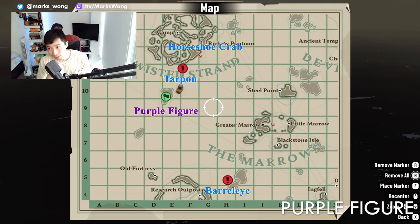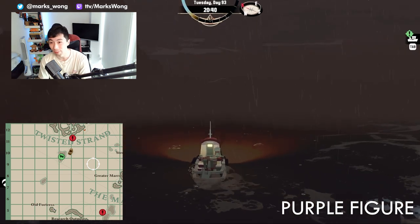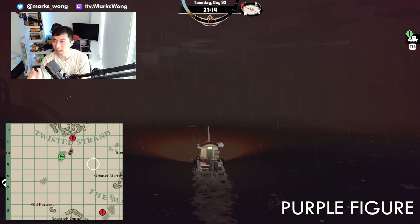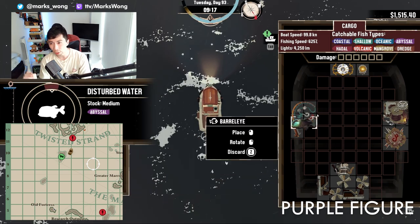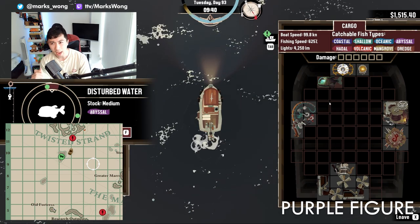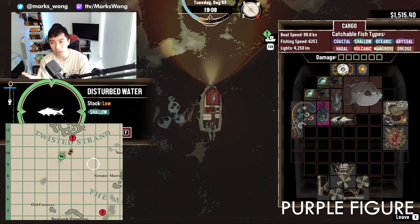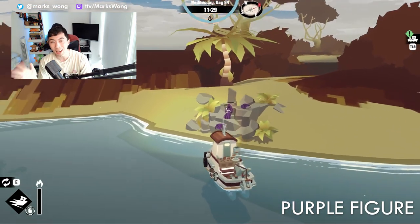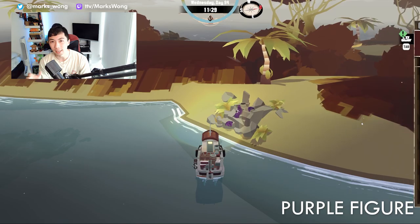Last but not least, the hardest — in my opinion — hooded figure, the purple guy, is hanging out close to the Twisted Strand. The thing is, these fish are really spread out and you're going to be going all the way down to Stellar Basin to catch all three of them. First up, you're going to need a horseshoe crab, so deploy the crab pot as soon as possible to catch one at about 0 to 10 meters depth in Twisted Strand. Then you're going to be looking for a barrel eye, which is pretty plentiful but is so far south it's basically just outside the Stellar Basin — you can catch it with an abyssal rod at any time of the day. You'll also have to catch a tarpon, which is pretty close to the hooded figure and can be caught with a shallow rod any time of the day as well. When you've got all three, head back to the purple figure and you'll be rewarded with the Pushing the Limit engines book, which will make all of your engines go 7.5% faster than they did previously.